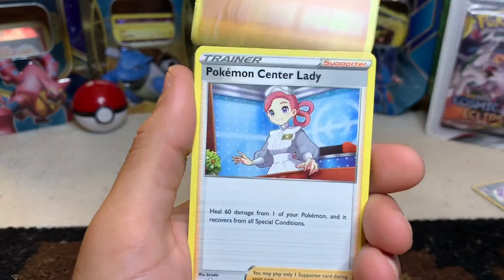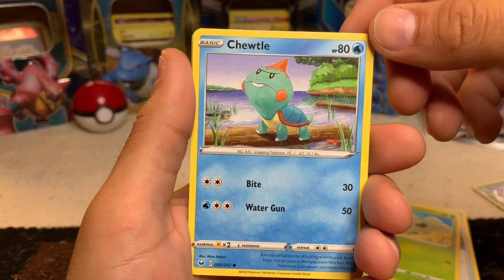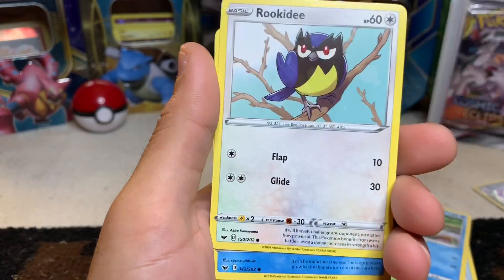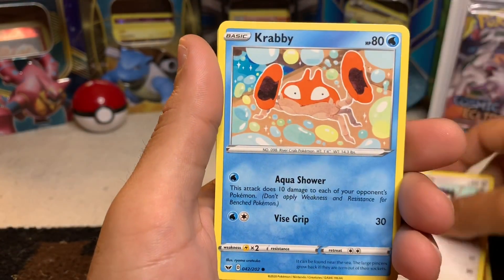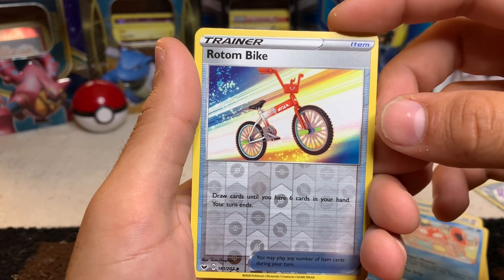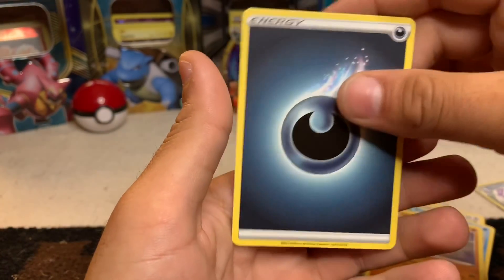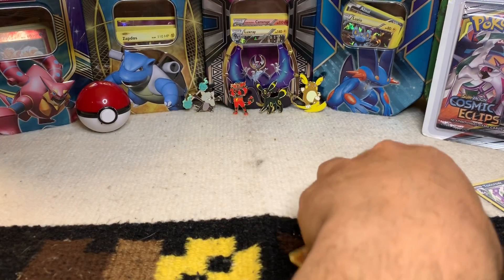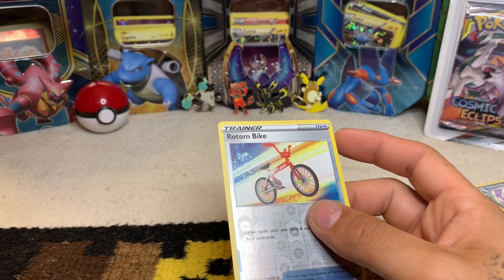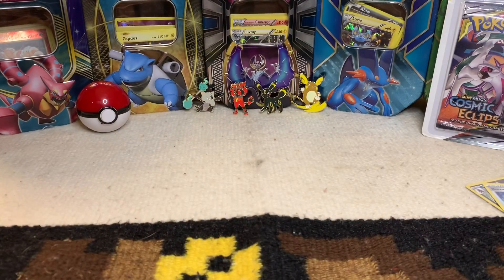Got a Ducklett, Pokemon Center Lady, Energy Retrieval, Cottonee, Chewtle — wait, a Squirtle copycat? What are you doing, Pokemon?! Farfetch'd classic, Rookidee, Crabby classic with 80 HP, a Rotom Bike, Claydol, and Steel Energy. Correct me if I'm wrong, please — I want to know exactly what I'm doing. That Rotom Bike reverse is pretty cool.